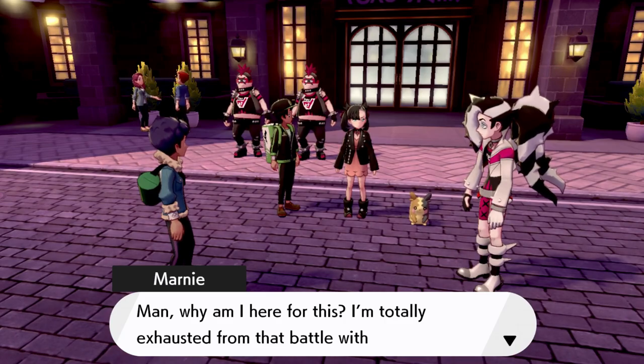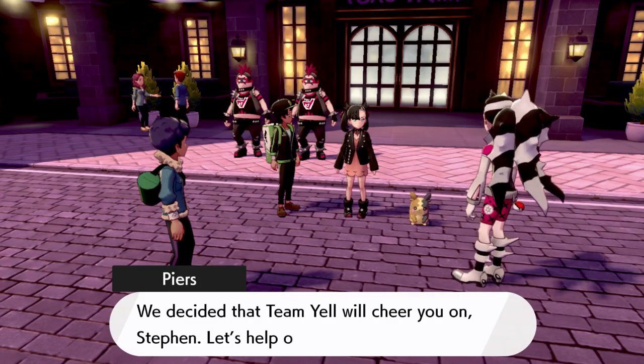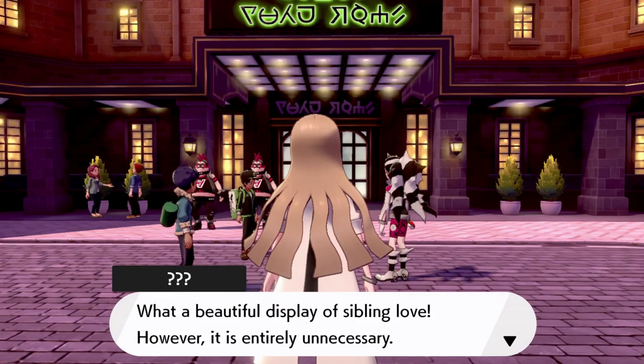Okay, this is Marnie and Piers. Marnie's talking next to me and then Piers is diagonal from me in the black and white costume. Marnie says, 'Man, why are you here? I'm totally exhausted from that battle with you, Steven. Besides, that team always cheers you up. Let's help out together.' A full display of sibling love - however, it's entirely unnecessary.